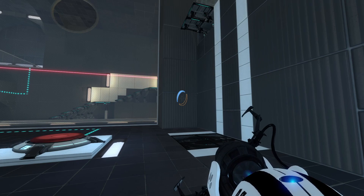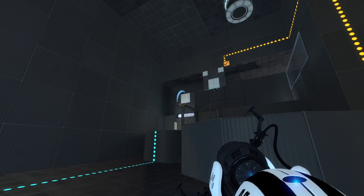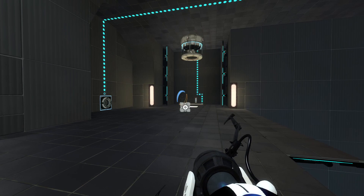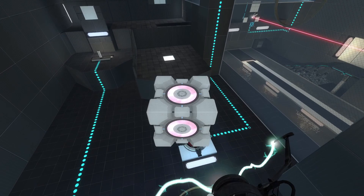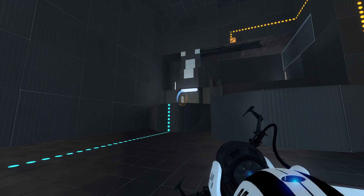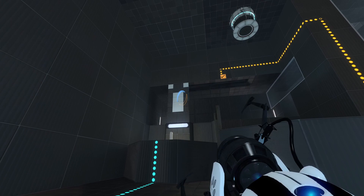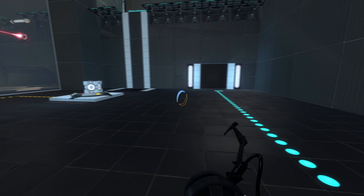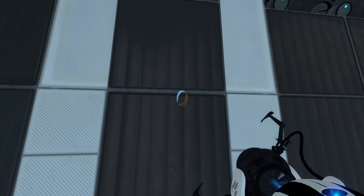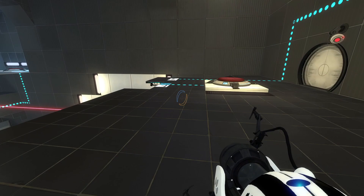There's a button down there connected to this panel on a timer. So, where do we want to begin? We need cubes for creating whole panels, right? And we have a cube up there. We can't do anything else with this cube at the moment because of that giant great big bit of fizzler. So let's grab it, go stick it on the button down here — like so. That constructs a whole portalable panel there and keeps it permanently open for us, which will let us get at that button over there.